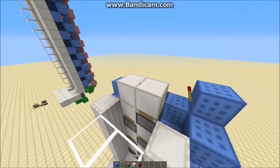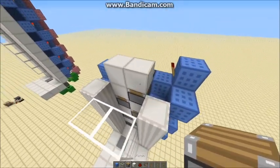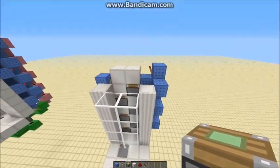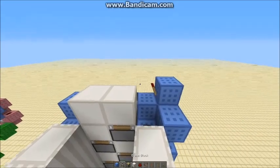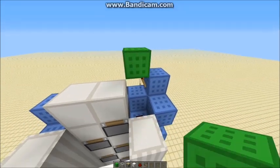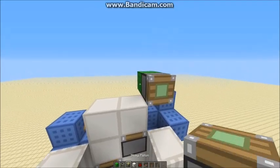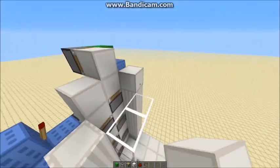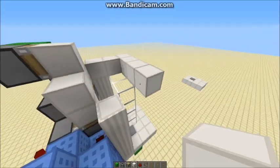You now need something at the top which pushes you off when you arrive so you don't have to think about stepping off — it does it for you. You do that by putting another block on the top of that torch, then a piston and a block. As you're going up it will push you out onto your platform.